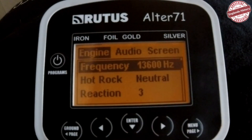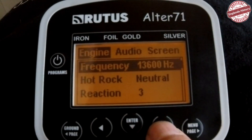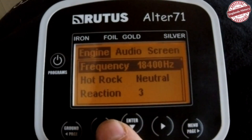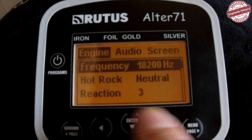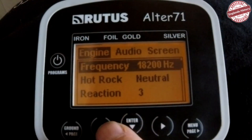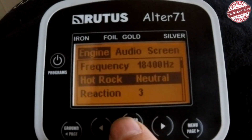The menu is broken up into three different segments: Engine, Audio, and Screen. To start with we're in Frequency, so you can adjust the frequency all the way up to 18.4 kHz and all the way down to 4.4 kHz — it drops in segments of two. That gives you 71 different frequencies, hence the name Root 71, making it a very versatile machine.